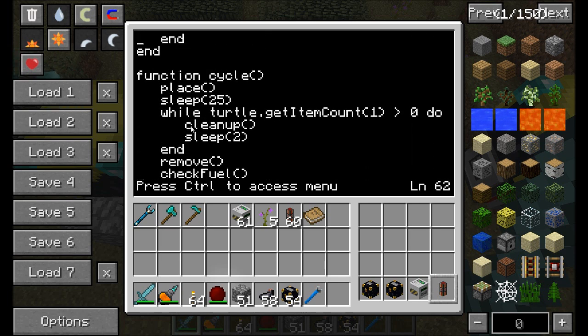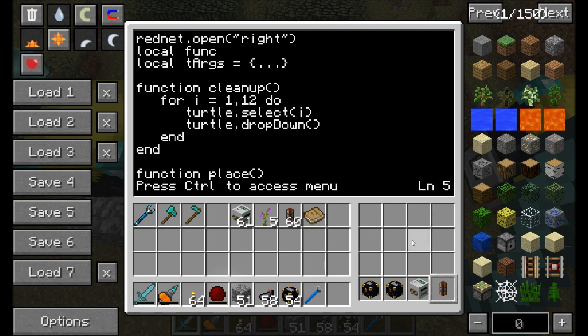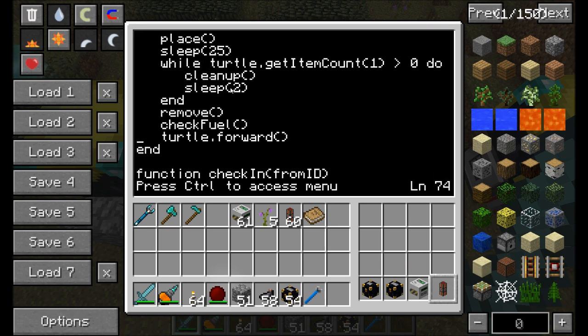The cycle command is where it does everything in order. It runs the place command, which places all the stuff in order. It waits about 25 seconds, then checks for the item count in slot 1. If there are items there, it runs the cleanup program. The cleanup program goes through all 12 inventory slots, selects them, and drops them into the ender chest placed below during the place function. Once done cleaning up, it waits 2 seconds, then checks for items again. It keeps doing that every 2 seconds until there are no items in slot 1. Once that occurs, it runs the remove program, cleans up all the items, checks the fuel, and if the fuel is below 400, it runs the fuel program. When done fueling, it just does turtle.forward, moving the turtle forward.